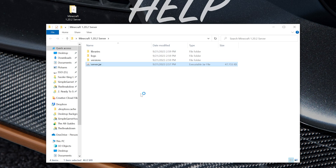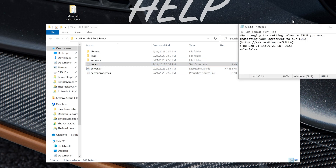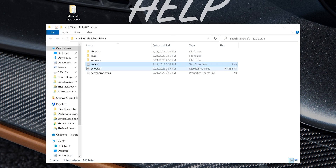Now your server is going to attempt to start. It's going to generate some files and folders, but eventually it will fail and it won't start — nothing will happen. Except you'll get the EULA.txt file. In order to start a server, we need to agree to the Minecraft EULA. So we want to go to the EULA, and we're going to change eula=false to eula=true — T-R-U-E — exactly like that. Then click File, Save, and close out of the EULA.txt.